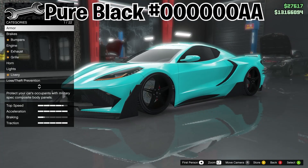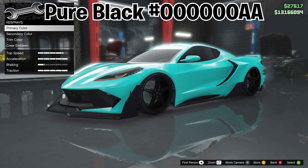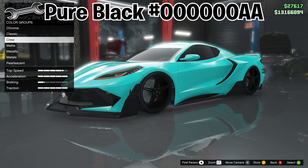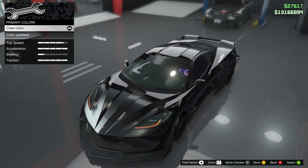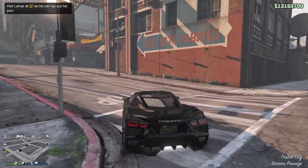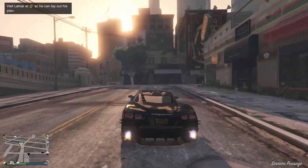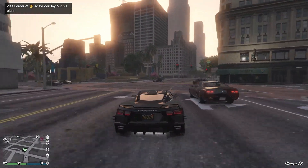The next crew colour is going to be a pure black and the hex code is on the screen. Now you might be saying surely it's just like the normal GTA 5 black, but no — it is a lot darker than the normal GTA 5 black, which is why it is so good. Obviously you want to put the black pearlescent on to make it even darker. This colour goes so well with a full blacked out car. In the shadows the car literally looks so camouflaged, it's unbelievable.